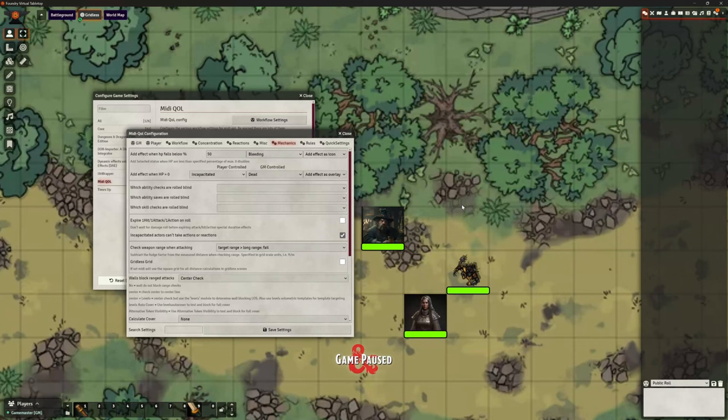Hello and welcome back. This is the Clay Golem. This is Foundry VTT version 12 and this is part of our automation series. Just a quick little short video this one, but you might find this particular part of MIDI QWL really, really useful. So I'm in the MIDI configuration settings.